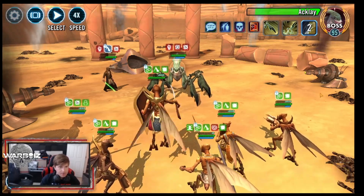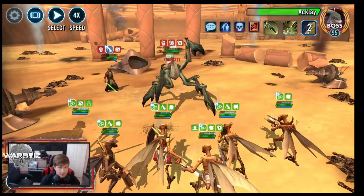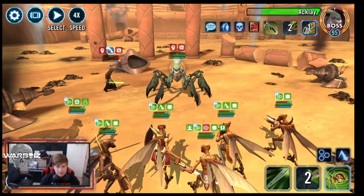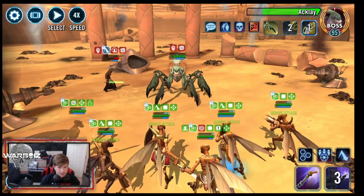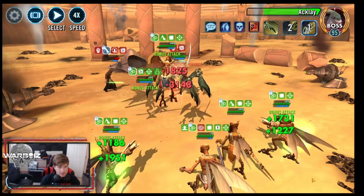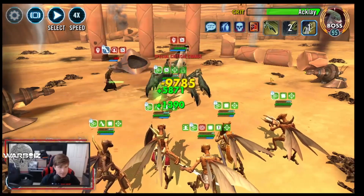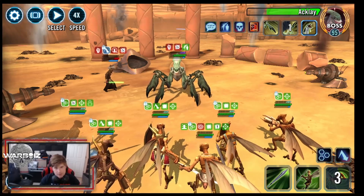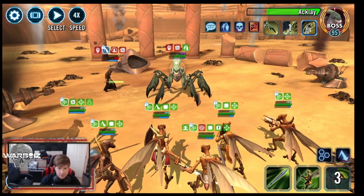He's not enraged yet so we can probably withstand it, but we're going to definitely have to heal up. I don't want to get rid of him and give him the power of having a full set of Jedi. Let's try to get a little more damage in here. He's going to enrage on the next one — he's going to use his basic and then enrage. Let's get some damage from our Spy. Now he can enrage next turn, so we need to try — hopefully Brood Alpha is going to have that off cooldown.